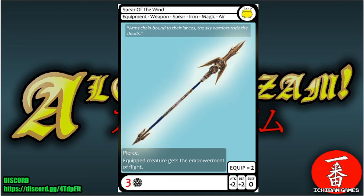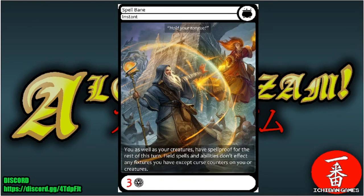Next is Spear of the Wind, a rare equipment weapon spear of iron and magical of the Air faction, casting cost three glyphs, equip cost two. It gives plus two attack, plus two defense, and pierce to the equipped creature, which also gains the flight empowerment.